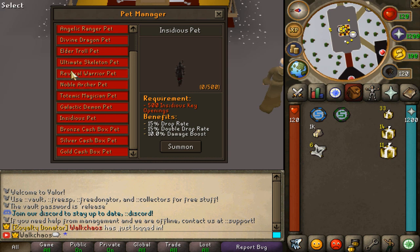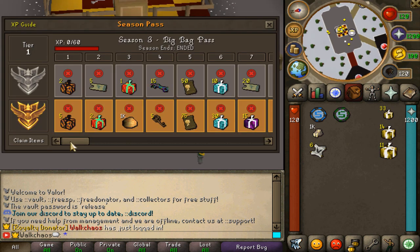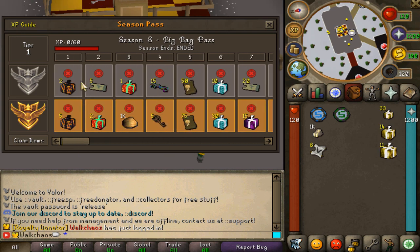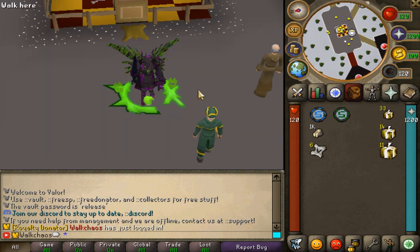Then we have the season pass, where you can access the free-to-play version as well as the paid version. Completing different activities in-game earns you all those rewards for free. If you go for the paid version, the rewards are even better.